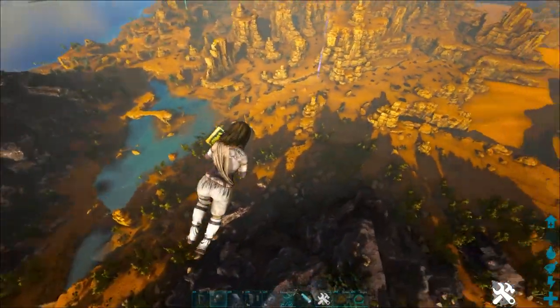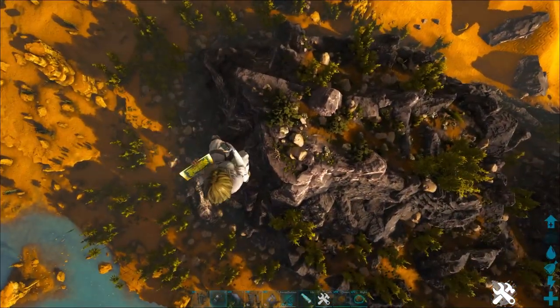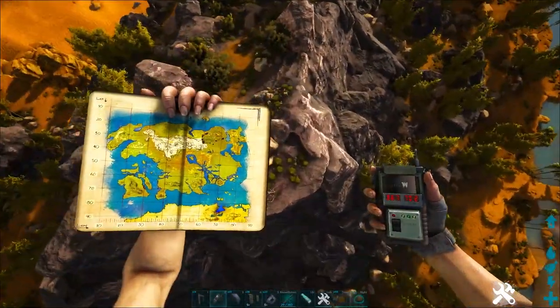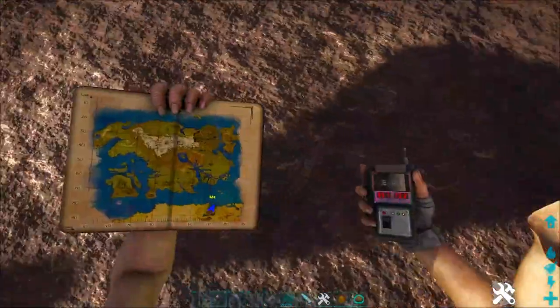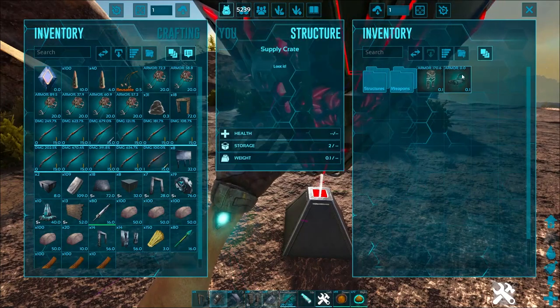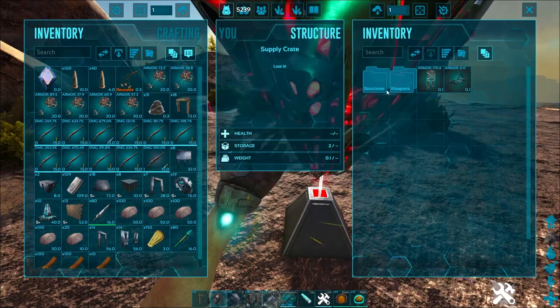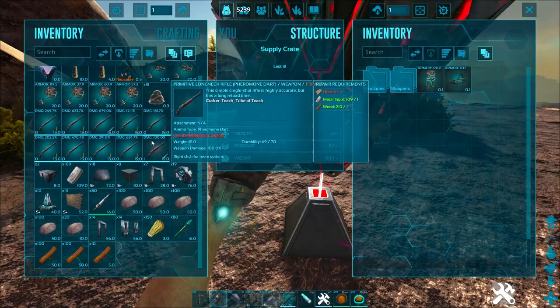I'll go up so you can kind of see this area that I'm talking about right here — it's on top of this hill. All you have to do is open it up. It respawns just like any other normal crate. It is a desert crate, so you're going to have increased loot quality inside of it, and there's some good stuff in there.